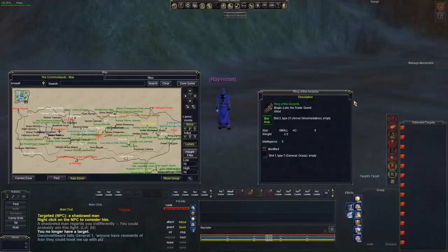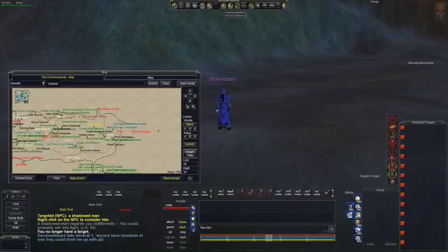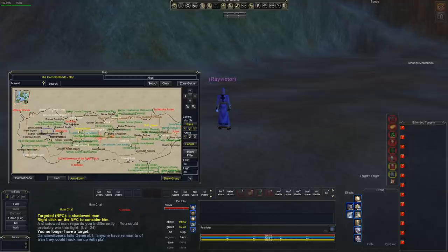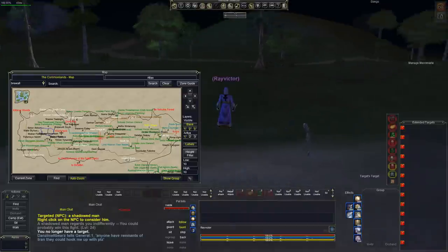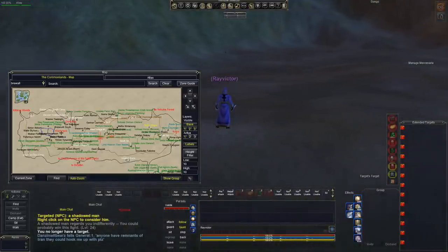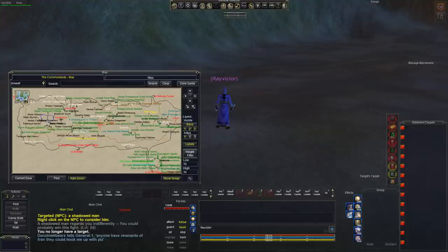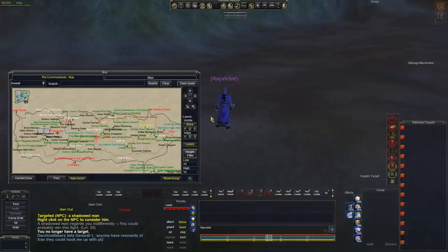So that's the first piece you're going to need. The next piece you're going to need is out here in the common lands. After you get that, I suggest you come through East Freeport, then go through West Freeport and come all the way out to the Shadow Man Camp. If you're a wizard and you've just gotten your Ring of the Ancients, you can just port directly out here to the Wizard Spire. It's very, very close. What you need is the Shadow Rapier — it looks like a needle.